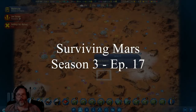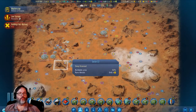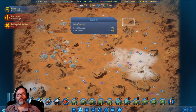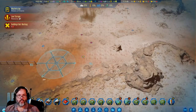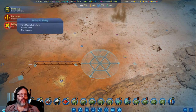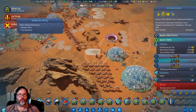Hey guys, RC here, back with Surviving Mars episode 17. Picking up where we left off last episode, I just sent the analyzer out to scan the three anomalies from that last meteor storm. I just noticed I think we put that dome in the right spot — it's not in a cold zone, but it's right in that little cut, so that's kind of weird.